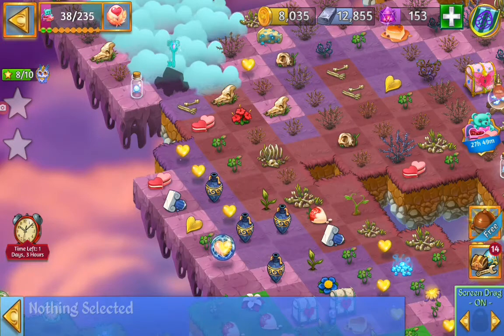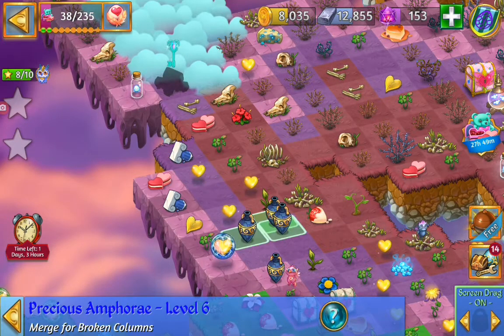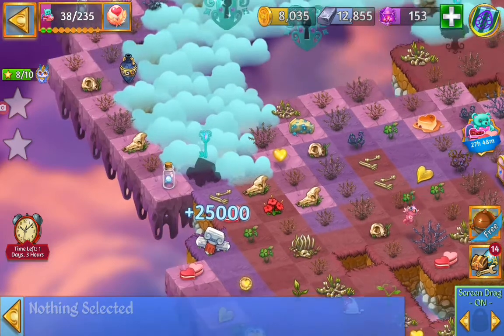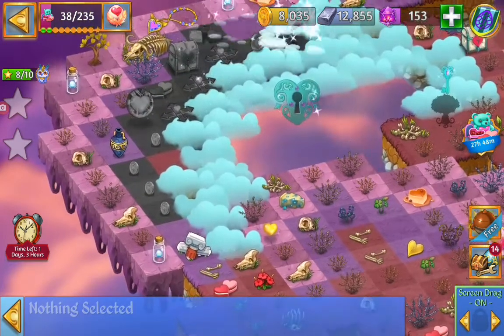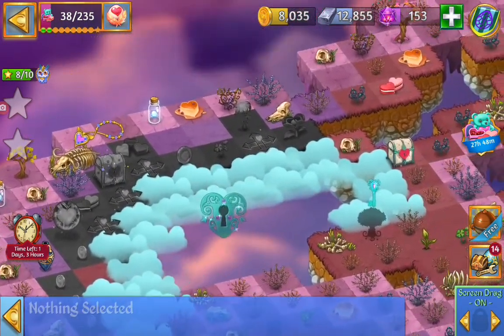Then we can merge so we can get the column. We are going to merge those vases — precious amphora — and the broken columns. We got ourselves an ancient column, level 8. We will open up that Cloud Key. Some coins and chests. Looking good.